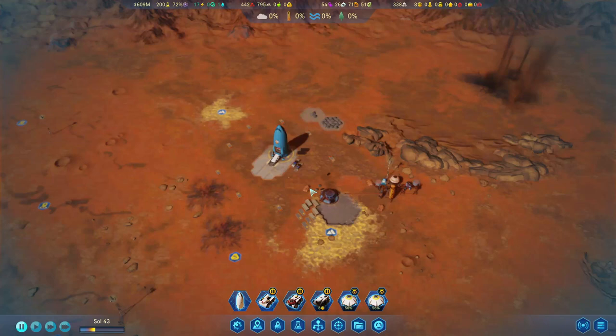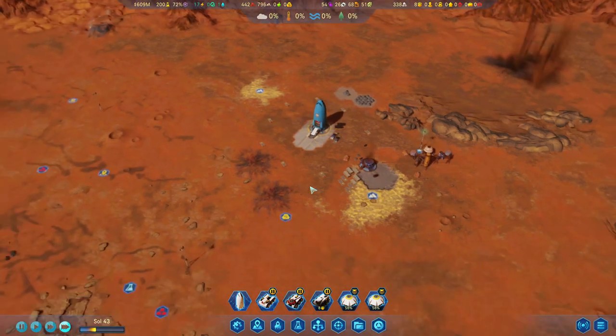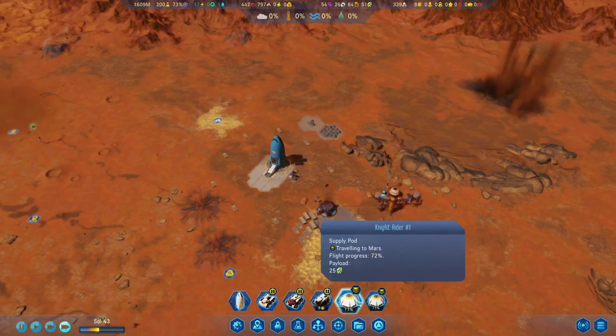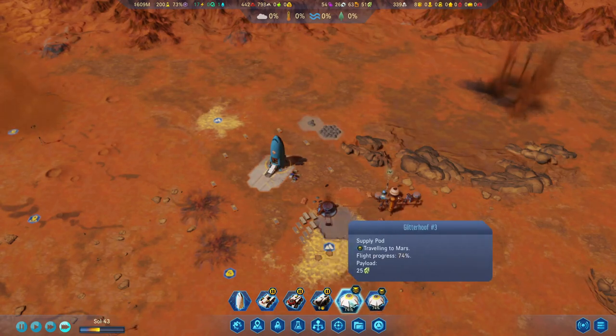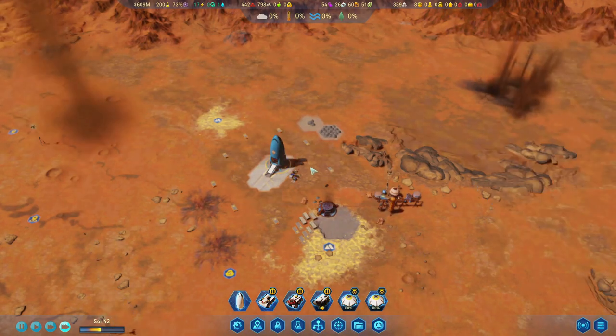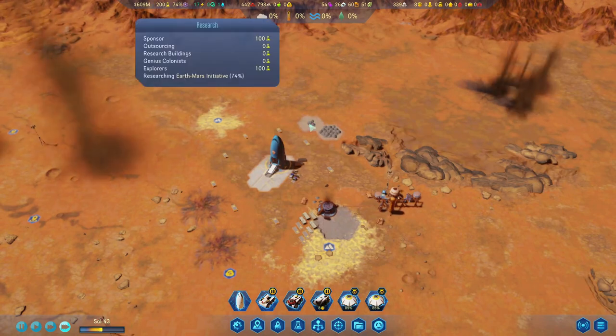Good morning, day, afternoon, evening to all of you whenever and wherever you are. We are here continuing our Surviving Mars playthrough and we are just waiting for the resources — two payloads of 25 electronics each — to send our rocket out on one of the planetary missions to increase our research output.